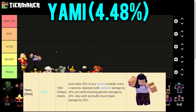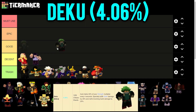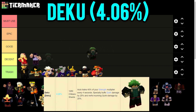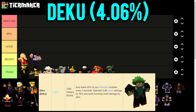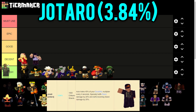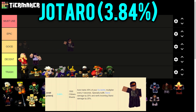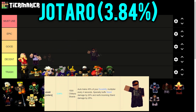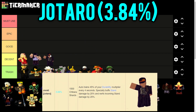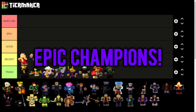Deku trains 40% of your strength every 4 seconds, buffs quirk damage by 25%, and nerfs incoming quirk damage by 20% - super bad, so Trash tier. Then we have Jotaro, who trains 45% of your durability every 4 seconds, buffs your stand damage by 20%, and nerfs incoming stand damage by 20%. I'm ranking Jotaro at Decent because anything higher than 45% durability training deserves Good tier.